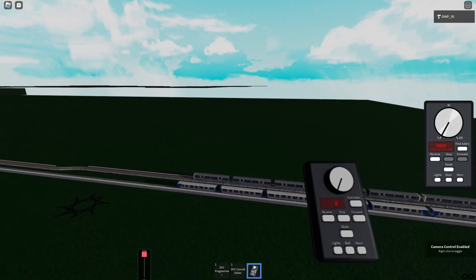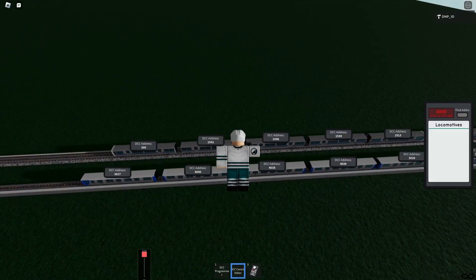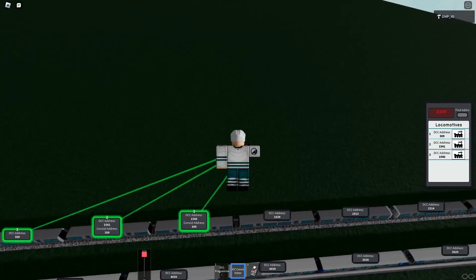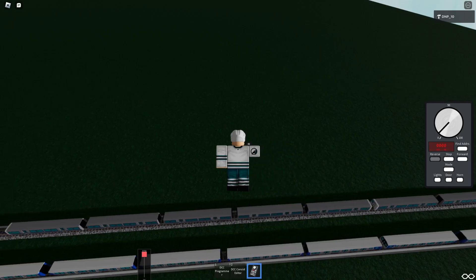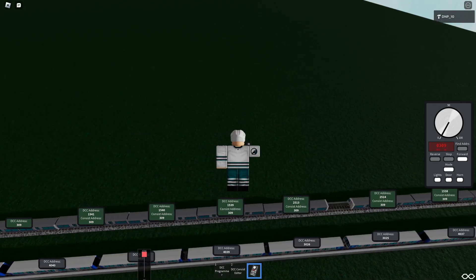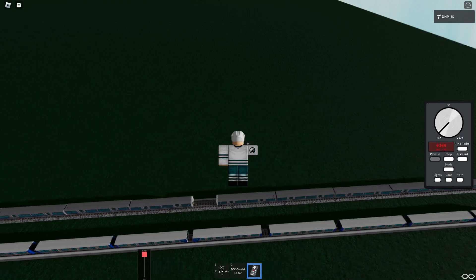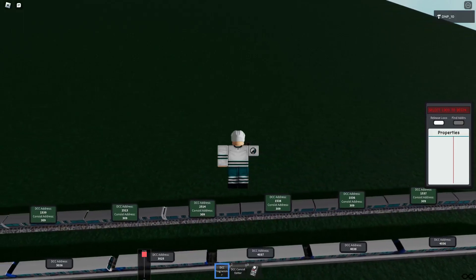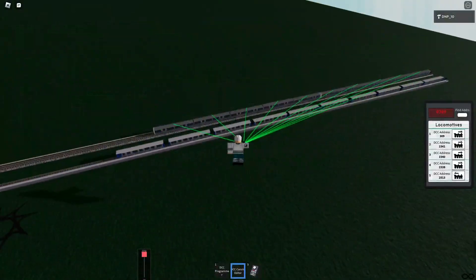There are a couple of important things to note concerning how the destination system works. Most notably, when you set up a consist — if you want the signs to work properly — you set up your consist like so, select it, and then connect your train together. So let's connect it up here. Now that we're all connected up, we can move.